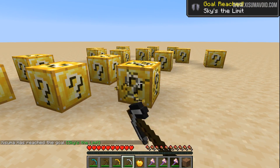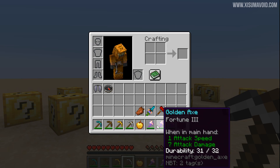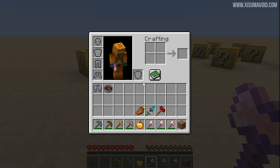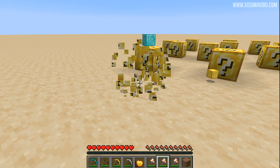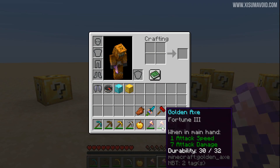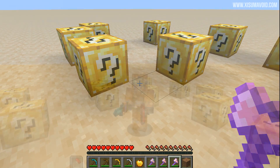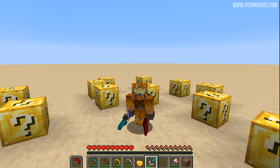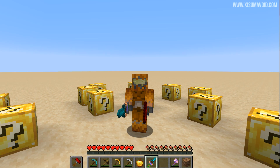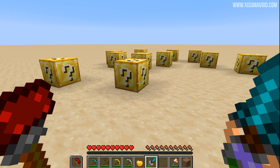The loot table system can also match enchantments. Using a fortune pickaxe we get a gold block, and with fortune III we get a diamond block — so it can tell the level of enchantment and differentiate between enchantments. When we use silk touch we get a nether star. And those loot tables can even detect if you're using a custom model on an item, meaning you could break something with the redstone hammer or the mini assumer sword and get a unique item drop.